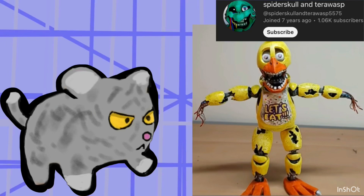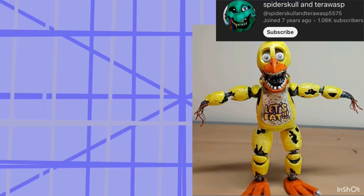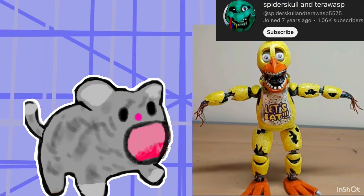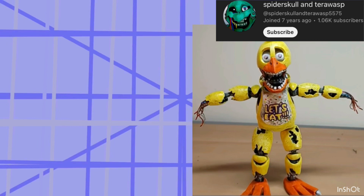Our first submission is a Withered Chica figure, and this is not a Funko custom by the way — most of these are Funko customs. And honestly it's so accurate to how it looks in the game. The only thing I'd do is give it a black box or something to make it look a little bit dirtier, but other than that it's really good. I'd probably give it like a 9.5 out of 10.